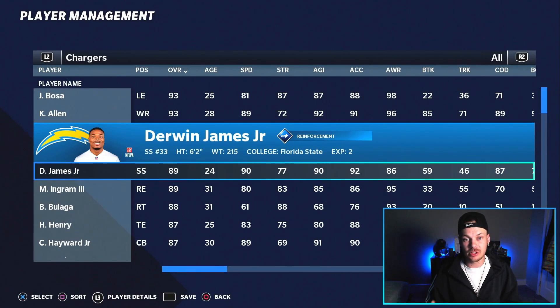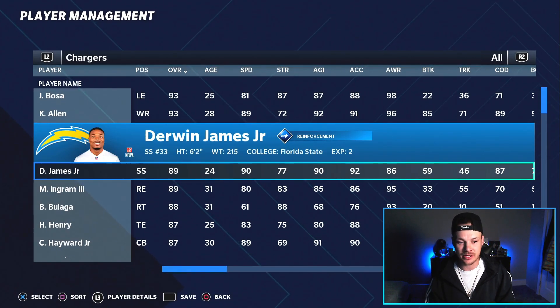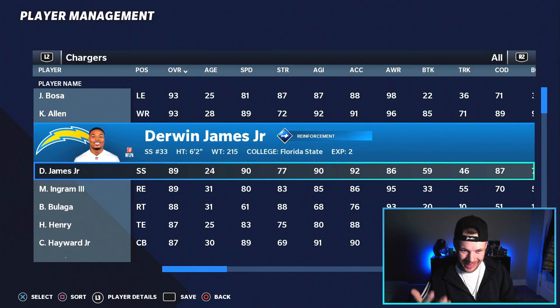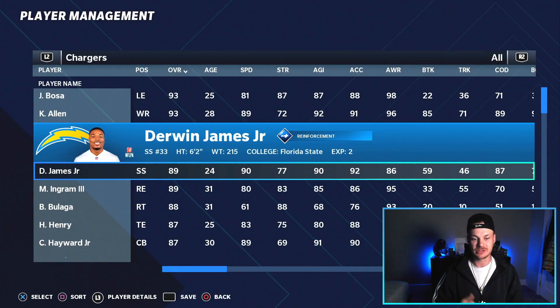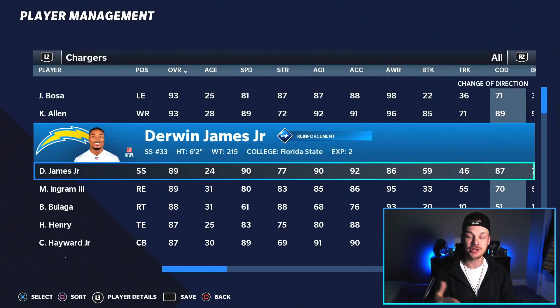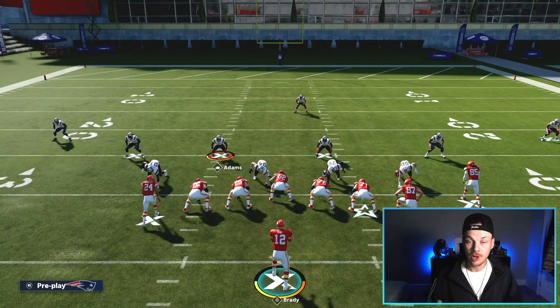In regs, we're looking for very similar attributes, but you won't really be able to get Acrobat on players. The only safety I found with Acrobat is Jesse Bates for the Bengals. Someone I'd really target in regs is Derwin James — 89 overall, 90 speed, 6'2", and 87 change of direction. He's someone I would definitely target in regs if you're using a safety.